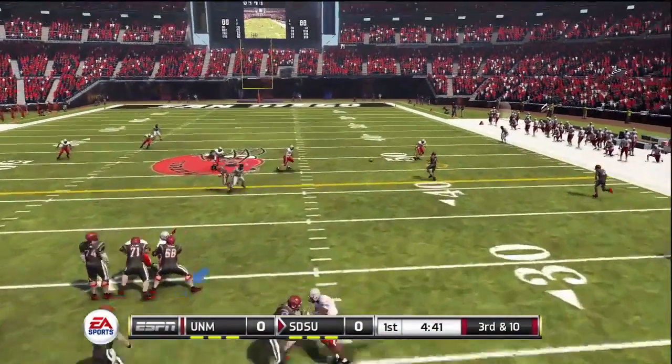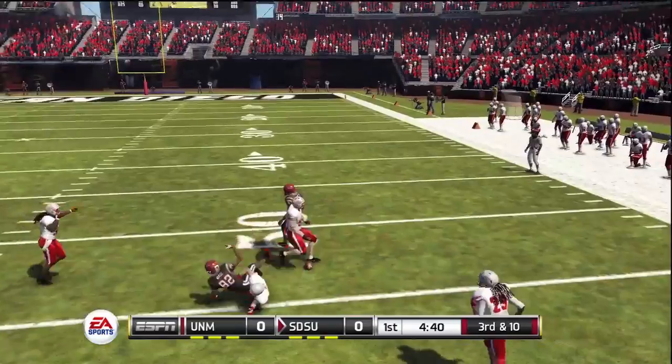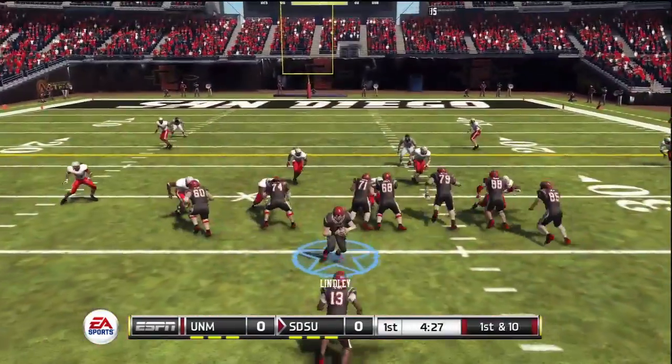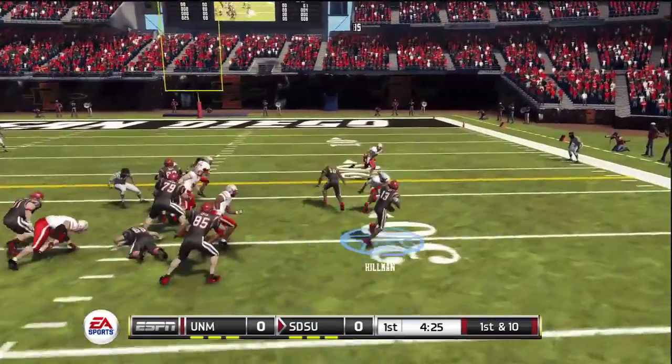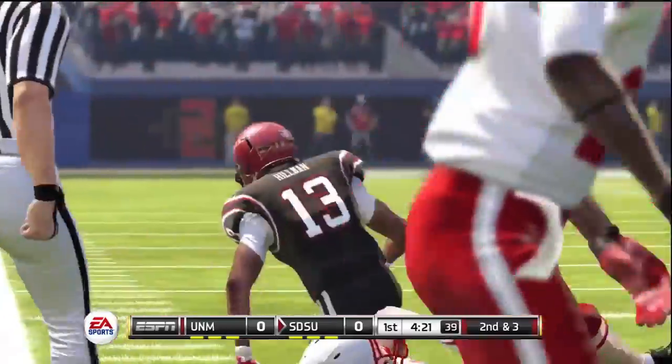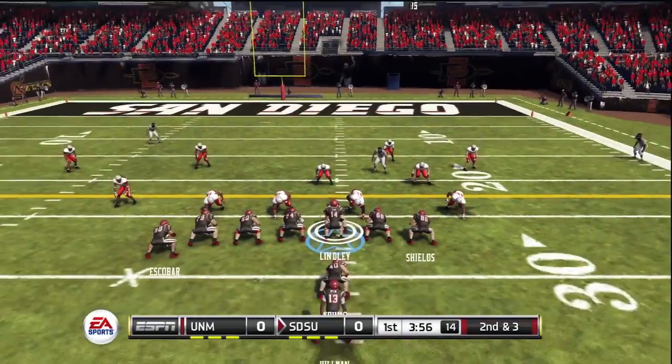Lindley out of the shotgun is going to look for Waddell — he drops that. It's going to be fourth and ten, they will have to kick. So New Mexico holds here. Next possession, Ronnie Hillman running to the right — that's a little more like it. He gets seven yards, trying to establish that running game.